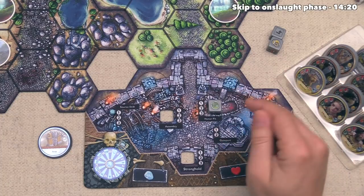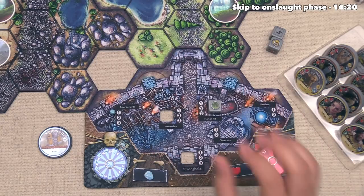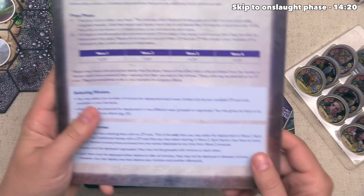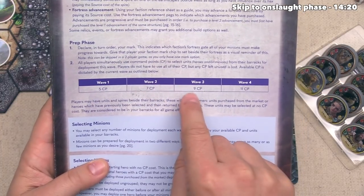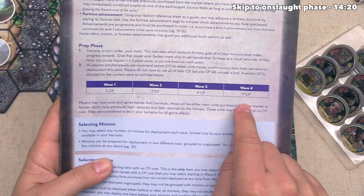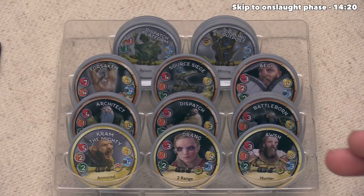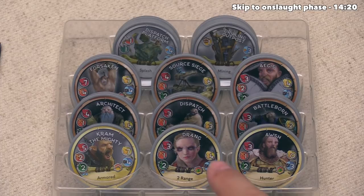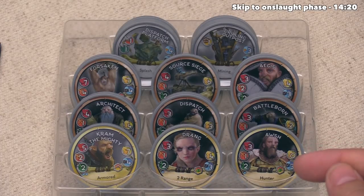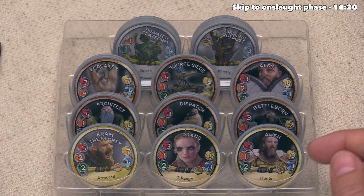Let's now go into the fifth phase, which is the preparation phase. Each player is going to get a number of command points depending on the wave — in wave 1 we will get five command points, in wave 2 that goes to seven, then nine and eleven if we make it all the way to wave four. These command points are used to deploy our units. On the right-hand side of each unit there is a yellow icon with a fist — that is the number of command points you have to use to deploy that unit. In the first wave of the game we are only allowed to deploy Osh, our hero, and fortunately they have a deployment cost of zero.